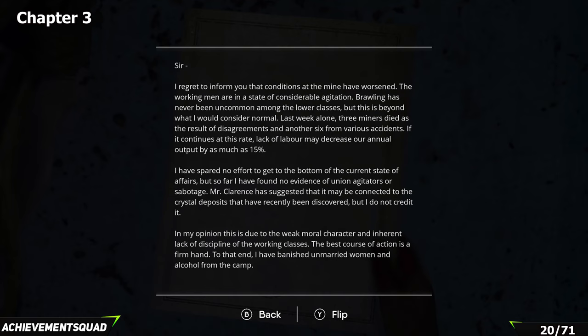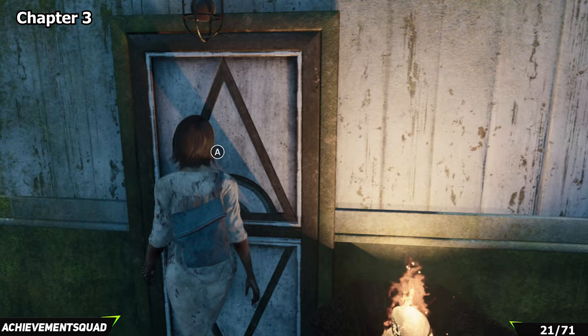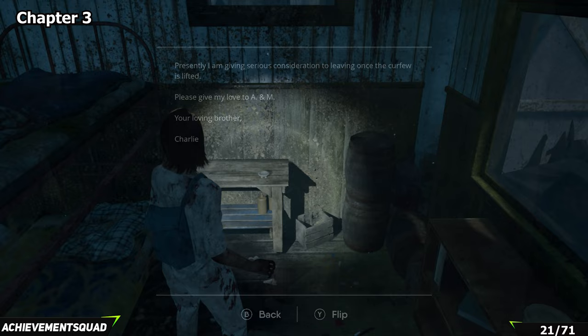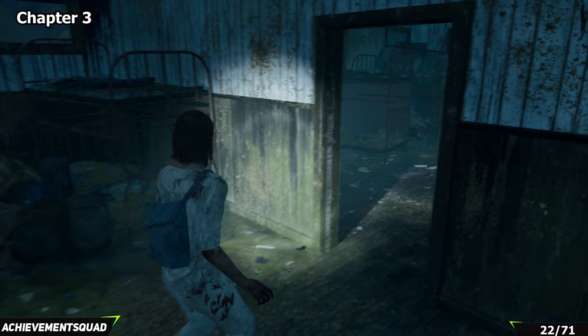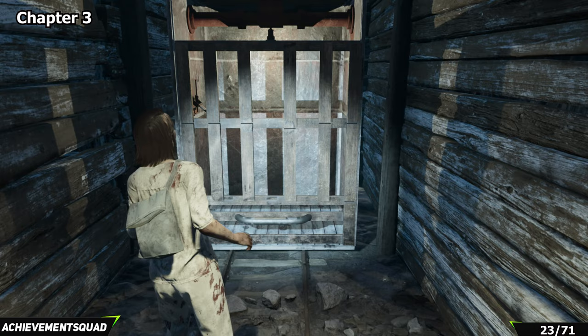Just outside the building you just entered on the left hand side you'll find a place with a large windmill. Enter the house next to the windmill and on the right hand side by the bunk beds you'll find another piece of lore. Now going after your next projector reel — from that piece of lore, back up a little bit, go through the door just here, and on the left hand side open up the cabinet in the corner. That is projector reel number six.